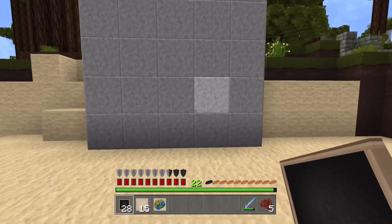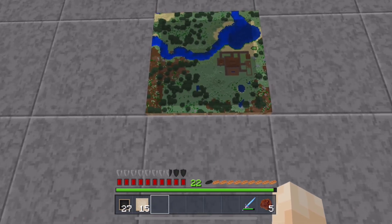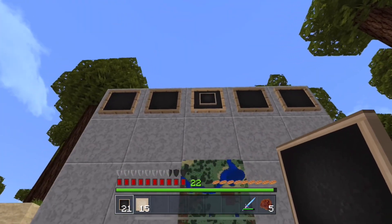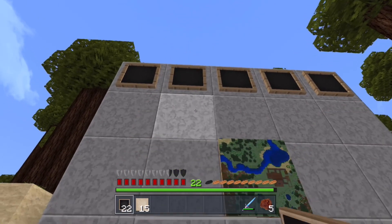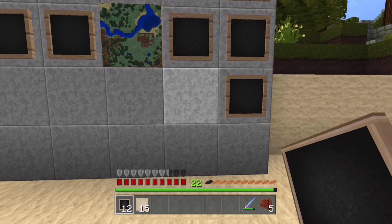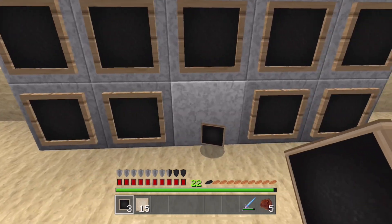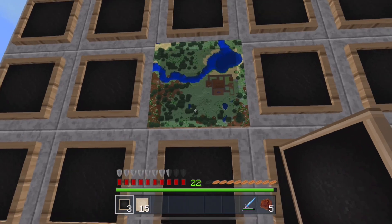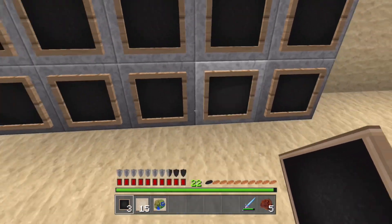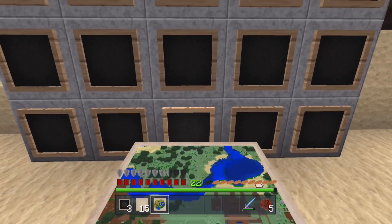So if we use these item frames, this is how we're going to stick our maps to the wall. Pop the map in there and you can see it creates a full-size zoomed-in map of our area. Then we just want to litter this wall completely with item frames and repeat the process — just make maps in each area and come and put them on the wall. All these maps will join together and we'll have a good overview of what the area actually looks like. It's great for exploring and getting your bearings because it's so easy to get lost in Minecraft if you don't know the area. It's very important that when you do these maps you get them in the right order, otherwise they just won't work.